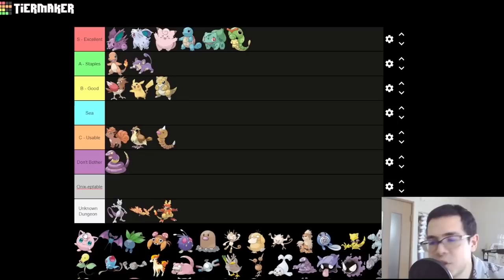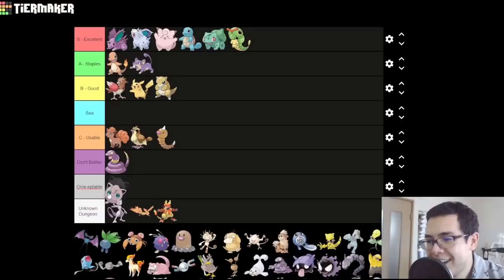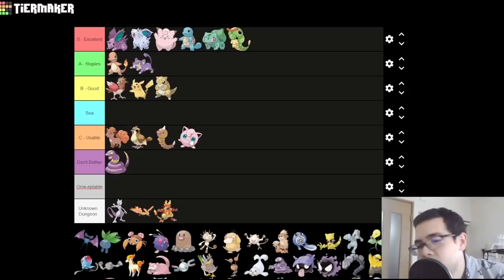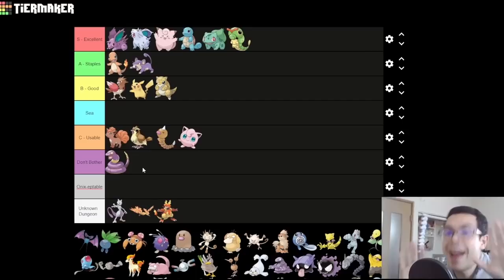Jigglypuff — kind of a parallel to Clefairy. They're both early-game cute pink normal types that get immediate Moonstone evolutions. And Clefairy's really good, so Jigglypuff has also got to be really good, right? Wrong — this thing's horrible. It is very nearly D-tier; I'll put it at the bottom of C. Jigglypuff basically puts all its points into HP, which is worthless. It gets a crazy good move pool, which is the only reason it's not in D — you can waste a bunch of TMs on it to make it just barely usable. I wouldn't do that, though.